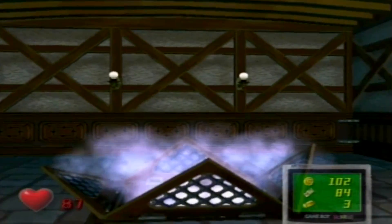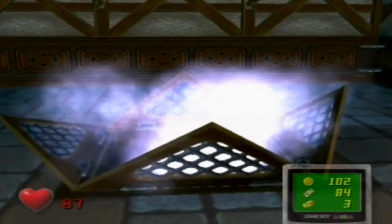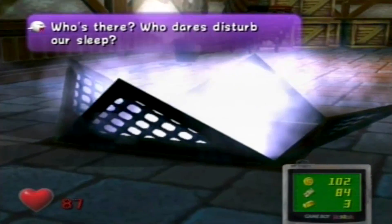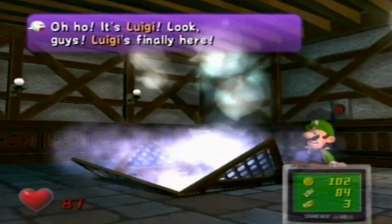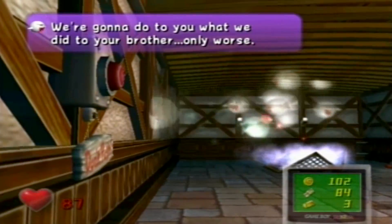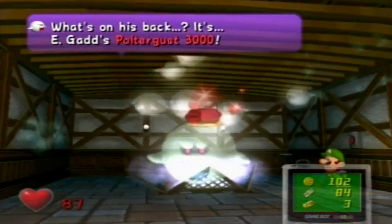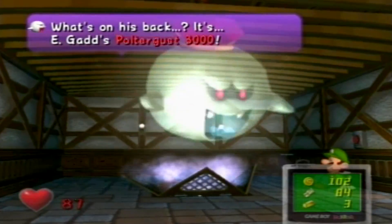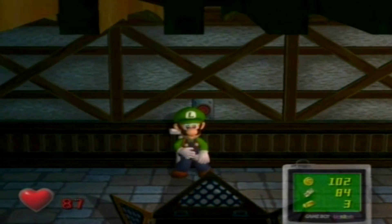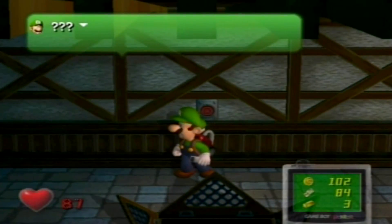Oh lovely, what is this? Who's there? Who dares to stop our sleep? Oh! It's Luigi! Look guys, Luigi's finally here — we're gonna do to you what he did to his brother, only worse. What's on his back? It's E.Gadd's Poltergust 3000! That was the best thing I've ever done ever.